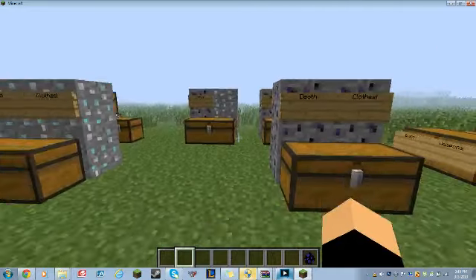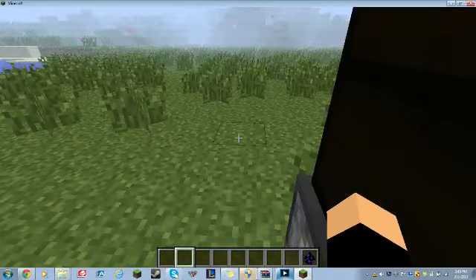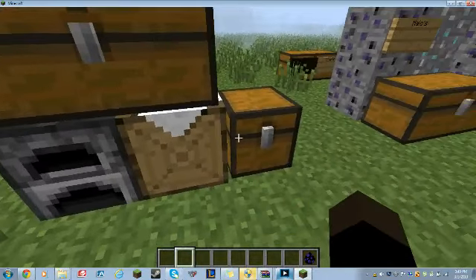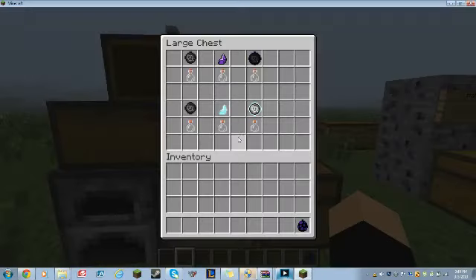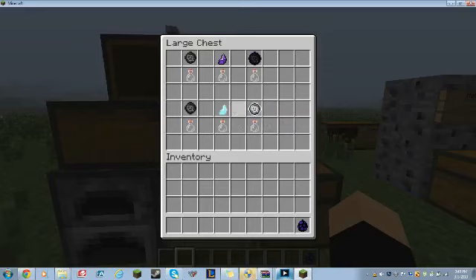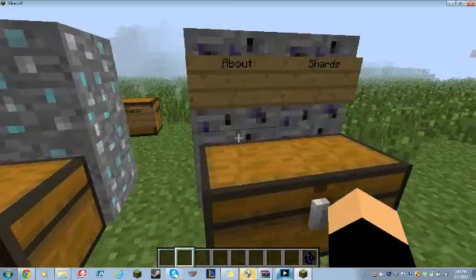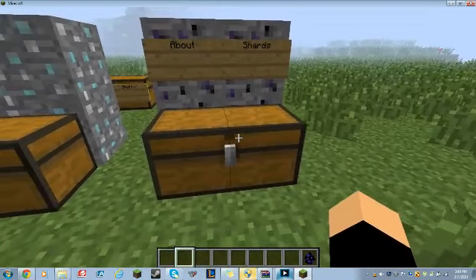The next thing you'll want to create is called the converter. It is crafted with two glass bottles, five wood, and a torch. Next, you'll want to mine — well, probably mine sometime before this to get all of these materials.